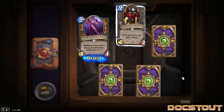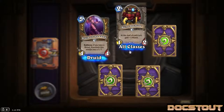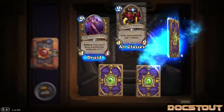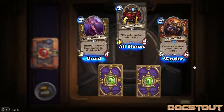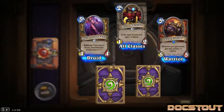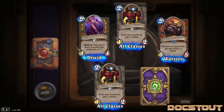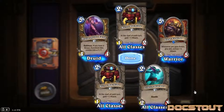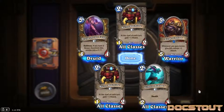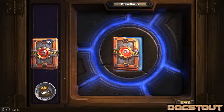Another Druid of the Fang. Micromachine - this one's new - an all-classes generic 1-2 for 2 mech; at the start of each turn, gains plus one attack. Our rare is a Siege Engine, 5-5 for 5, that gets plus one attack when you gain armor - think we opened this already. Another Micromachine - first time opening two of the same common in a pack. And the Gilblan Stalker - had to play against this guy all weekend - 2-3 for 2 with stealth. Seems pretty good. 21 packs left.